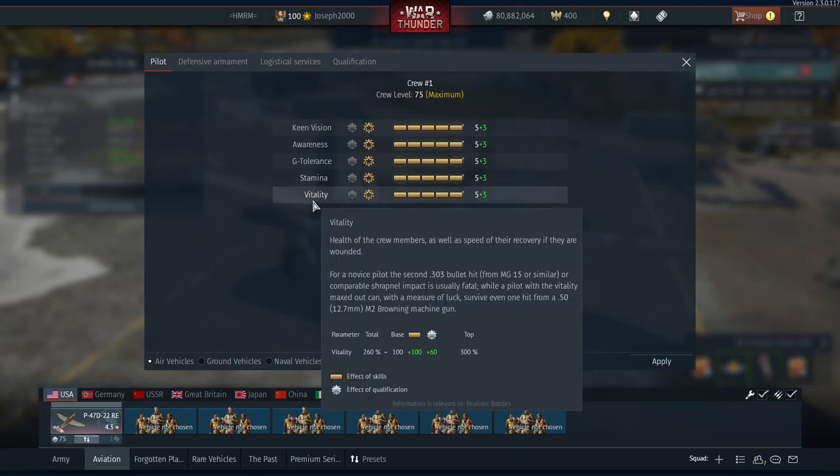Vitality is very important — the pilot is the most important part of the aircraft. If you lose your pilot, your aircraft's done for. Keeping your vitality well upgraded is very important, because sometimes you might not be killed by the first bullet that enters your cockpit.